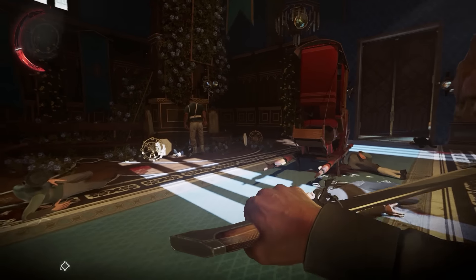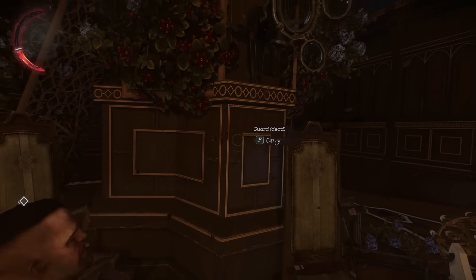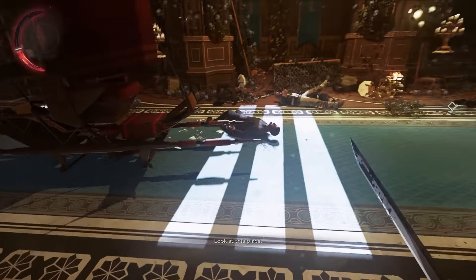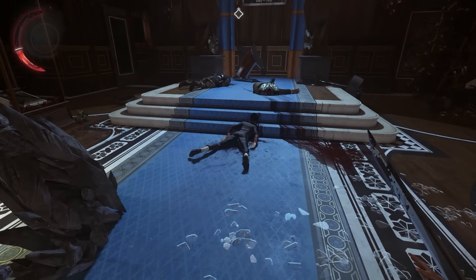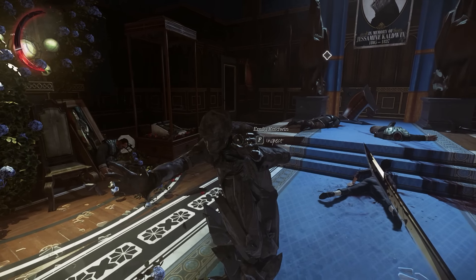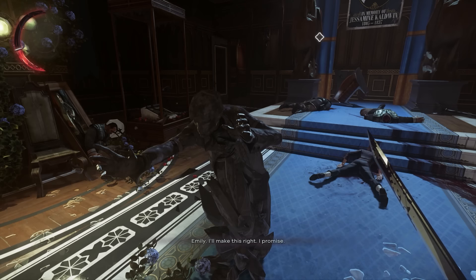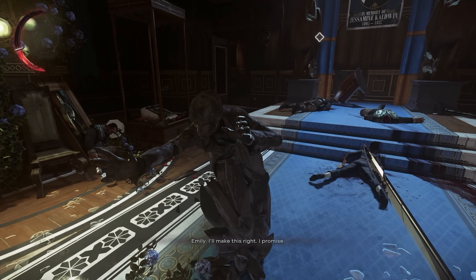Second, I didn't even notice Emily, turned to stone, was still in this room. I made an assumption that Delilah, when she left, would have taken Emily with her. So I didn't even think to check around here for Emily. The room really is quite messy at this point, and Emily is a statue of dark marble — she sort of just blends into the low light in this area, so I just missed her the first time around. Emily, I'll make this right. I promise.